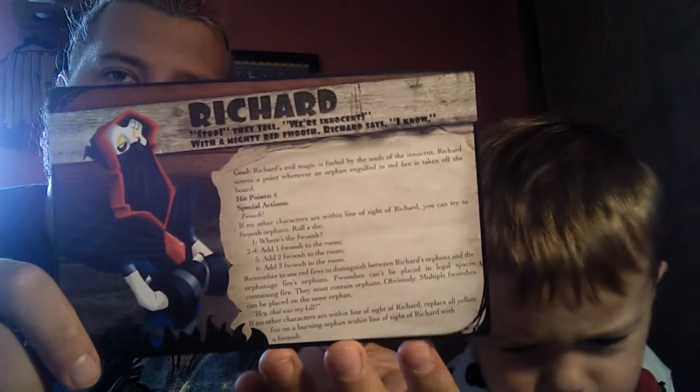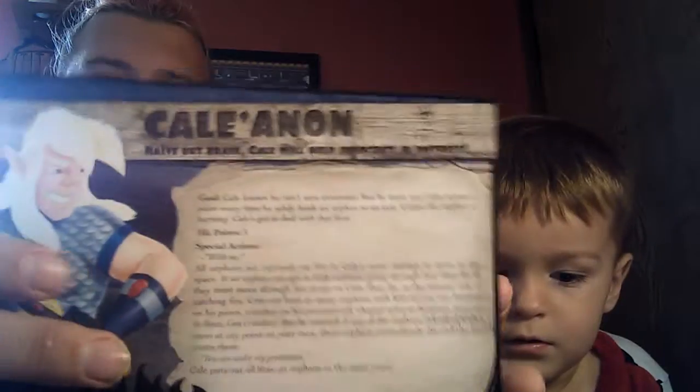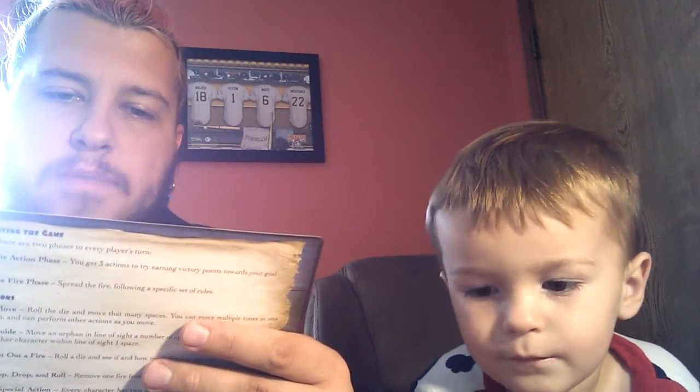Yeah, he does fire too, just like the first one. So here's the player card for Richard — what a weird name for a guy that looks like Grim. It gives you the play and your actions. And then this is Kale Anon — he's the hero. Kale knows he can't save everyone but he must try. Kale scores a point every time he safely leads an orphan to the exit, unless the orphan is burning. Richard's evil magic is fueled by the souls of the innocent — Richard scores a point whenever an orphan engulfed in red fire is taken off the board.